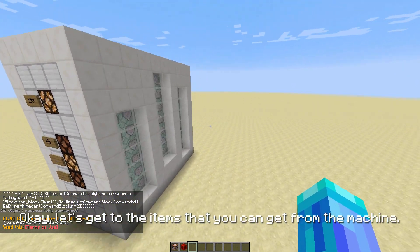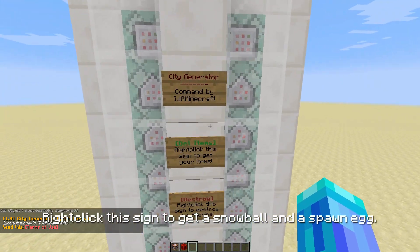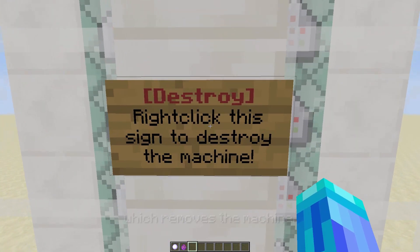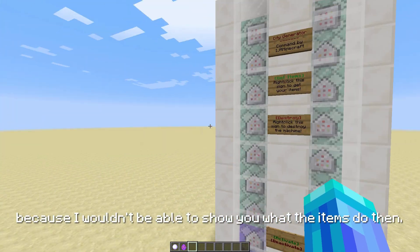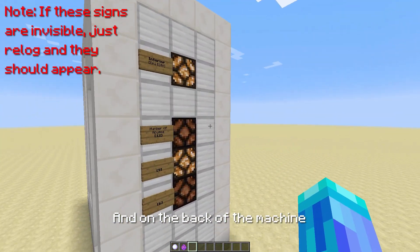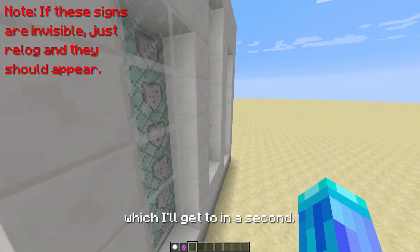Let's get to the items that you can get from the machine. Right click this sign here to get a snowball and a spawn egg. You can also right click this red destroy sign here which removes the machine, but we won't do that now because I wouldn't be able to show you what the items do. Down here you can turn the machine on and off, and on the back of the machine there are also a few settings for the city generator, which I'll get to in a sec.